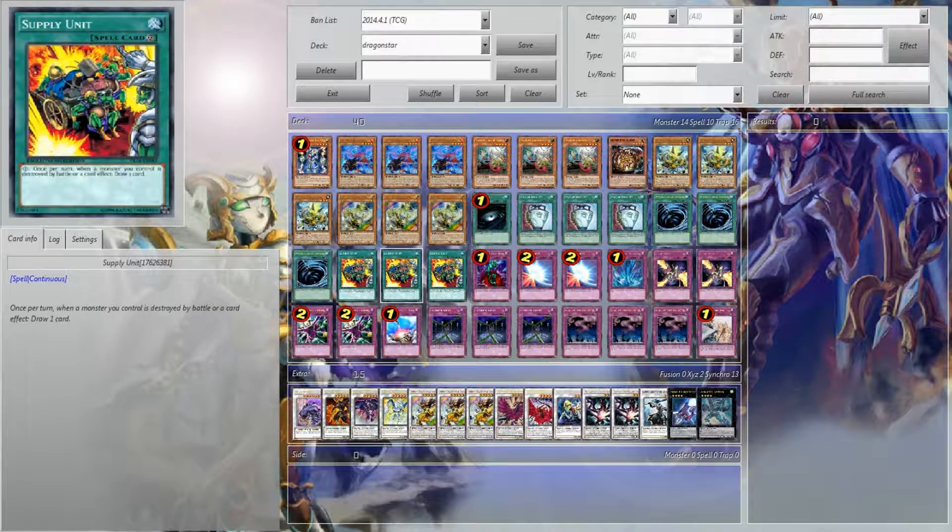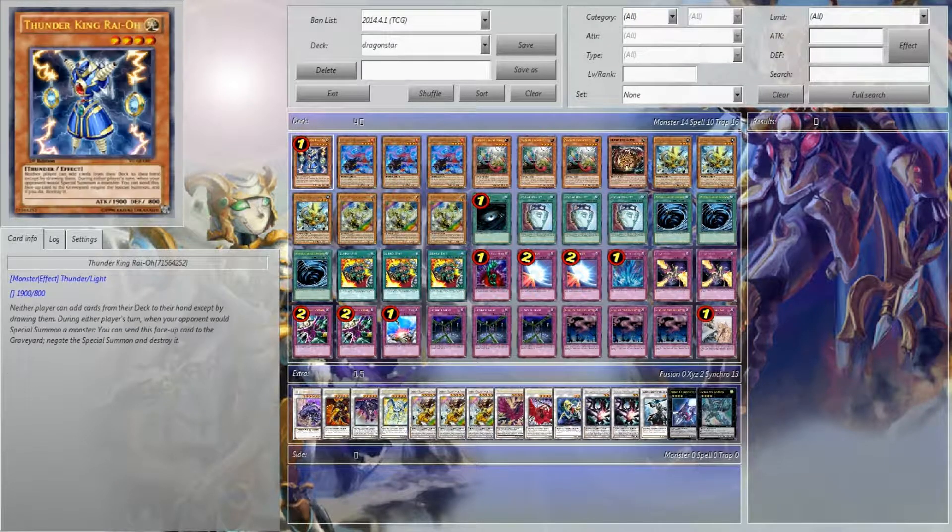So we're going to be talking about this on Monday, possibly sooner. It is Supply Unit. Alright, this card is dumb, but it comes out of the new starter deck 2014. So let's go straight into the deck.